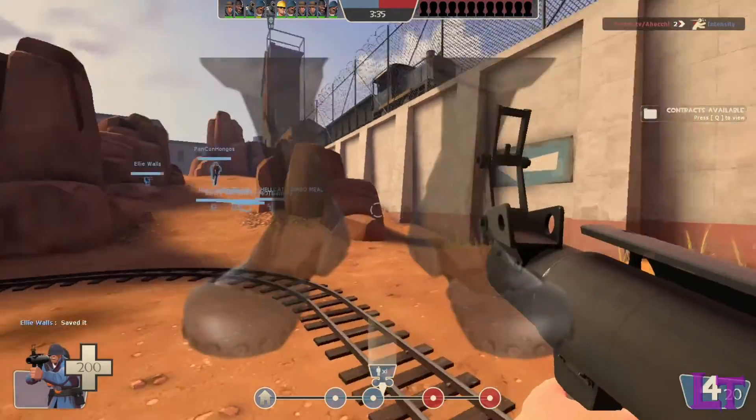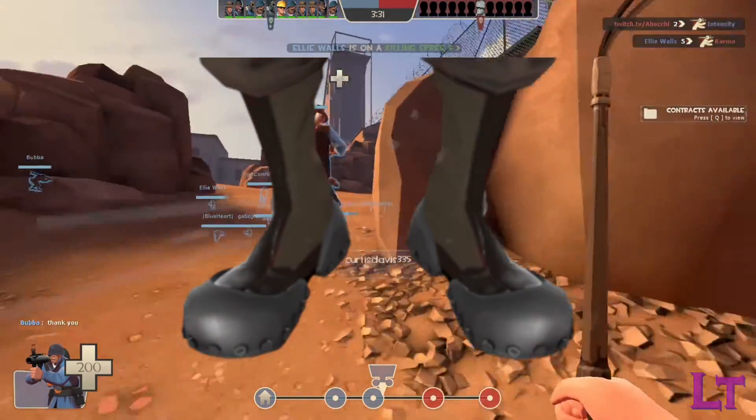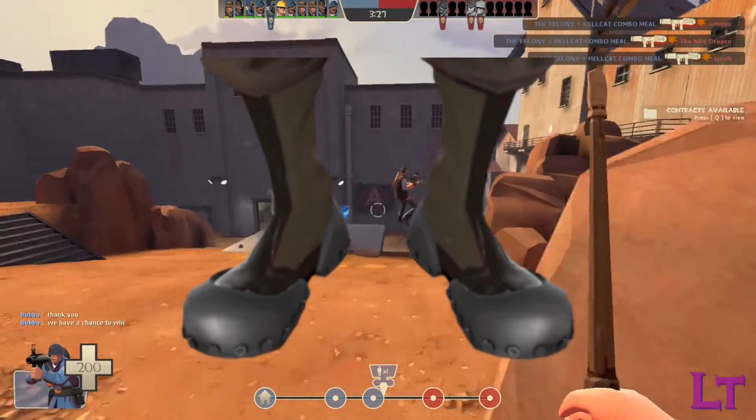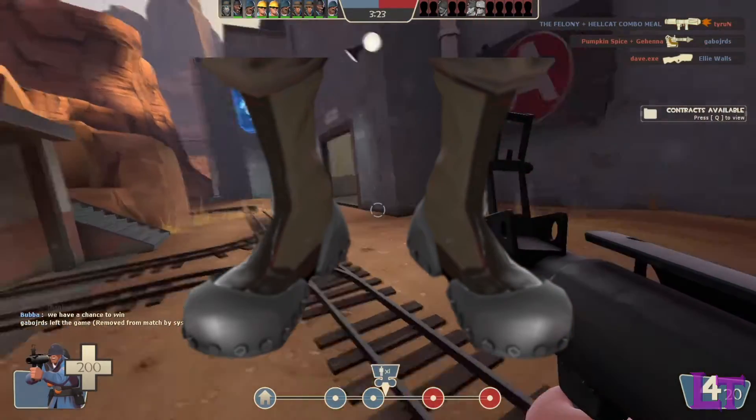If you like rocket jumping all over, the Gunboats will be a great option in most cases, as they reduce how much self damage you take from your rocket launcher by 60%, allowing you to do rocket jumps whilst keeping a sizable portion of your health pool in the process.